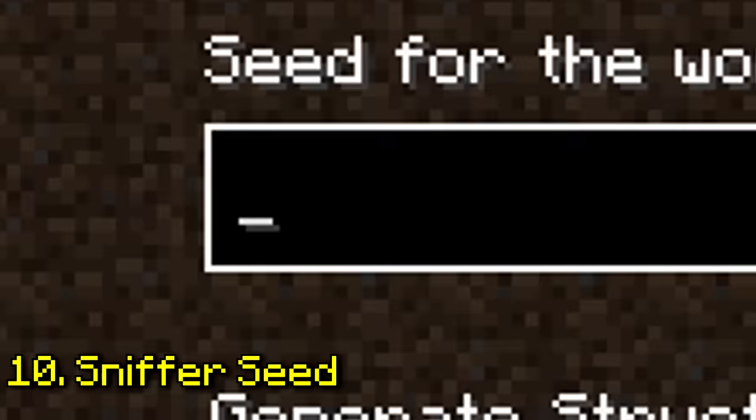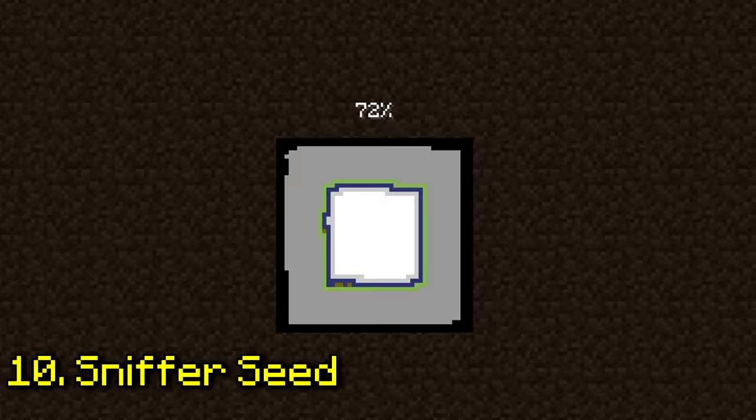Using the seed sniffer spawns you near a ruin with a sniffer egg in it. We got an ocean, but it's not a warm ocean — this one is false.